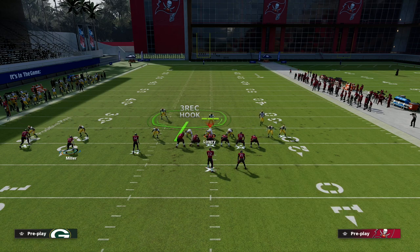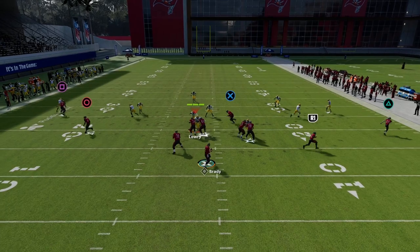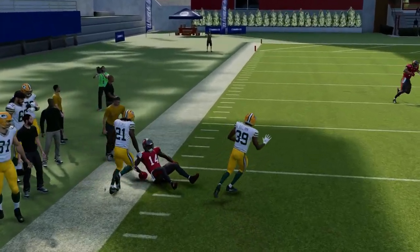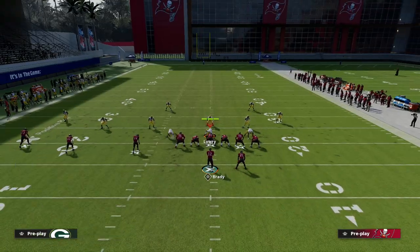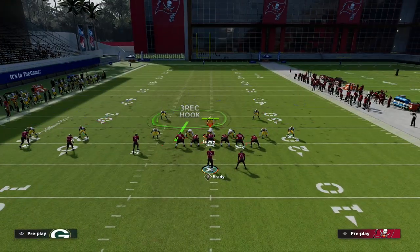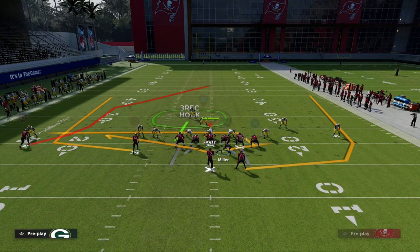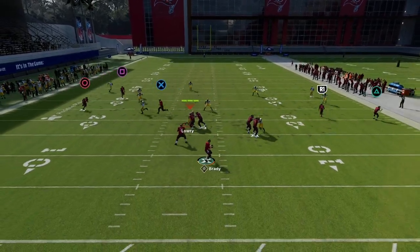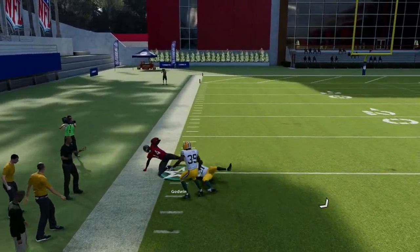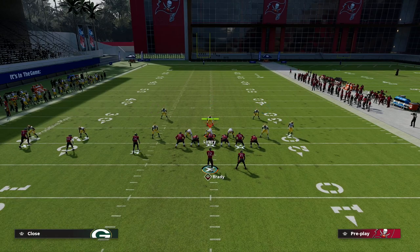You have to wait on this a little bit longer than you might expect, but the payoff is 100% worth it. Motion the receiver over, have the wheel on the right, leave the post if you want, and then throw it over the top — it's a sneaky bomb play against 'mabel.' You'd think the cloud zones would cover it, but they really don't. If they don't match on the wheel it means they don't have curl flats, so just wait and you can throw over the top.